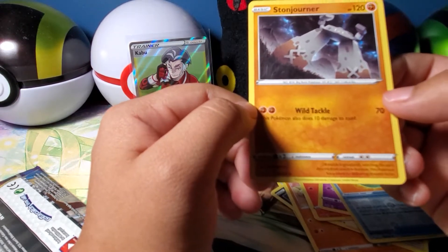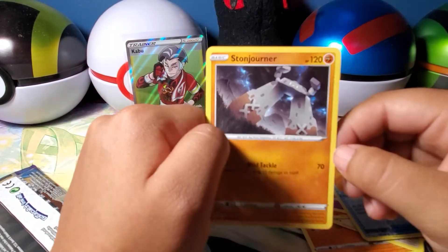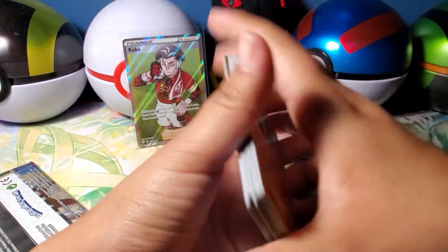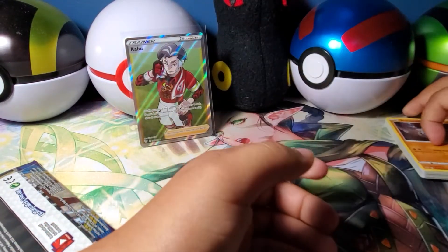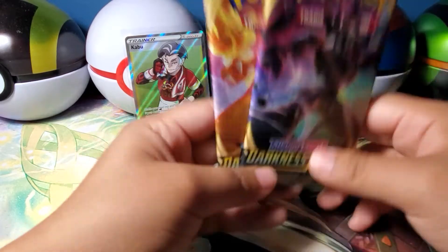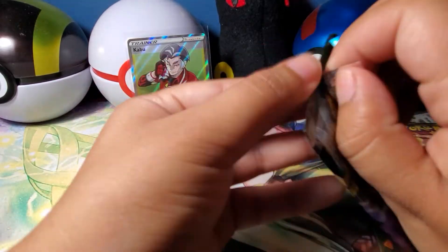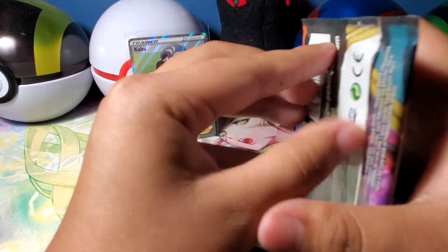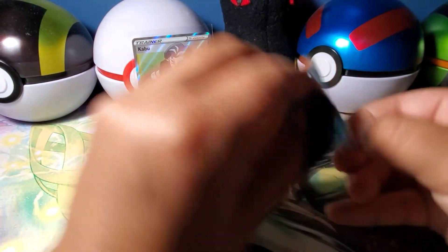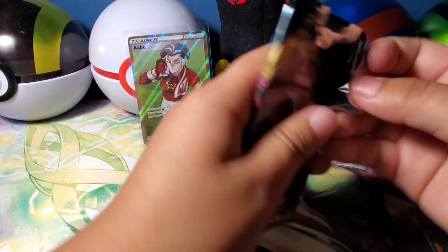Stonejourner - kind of looks like a Kirby that just swallowed a rock monster, or like a Diggersby, and that's just what it is now. Not getting much luck with these ones unfortunately. But that was the Sword and Shield - now it's on to the main boys, the main reason you guys are here: the Darkness Ablaze packs. Let's open up the scary goblin first and hope I don't mess this one up like the last pack.